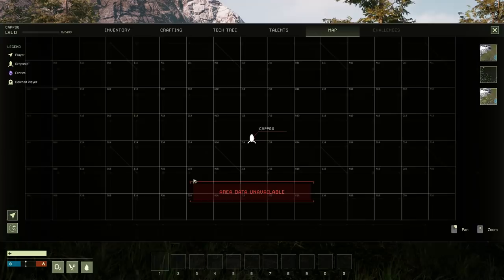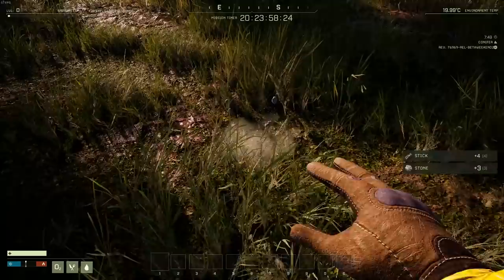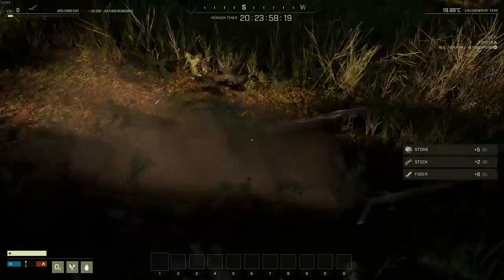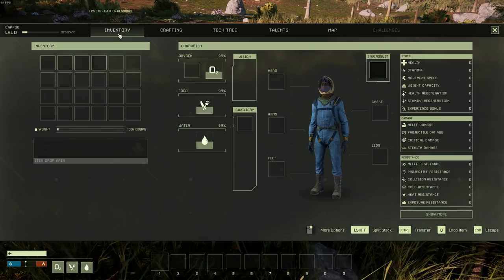There are a couple of things that changed for sure. For one, we don't have a map now, which is kind of disheartening because it makes it harder to figure out where we're going. Now in the first part of this where I jumped in just to grab some stuff and get an idea of the lay of the land, I found out there's not really a water source anywhere close by, but I did find one so we're going to try and get to it. I'm just trying to grab the basic level supplies so we can get started.